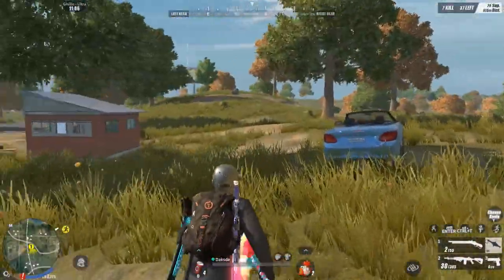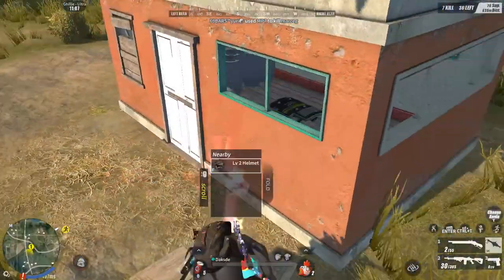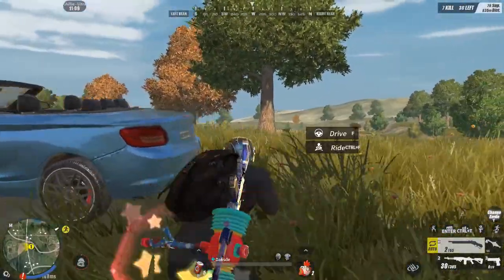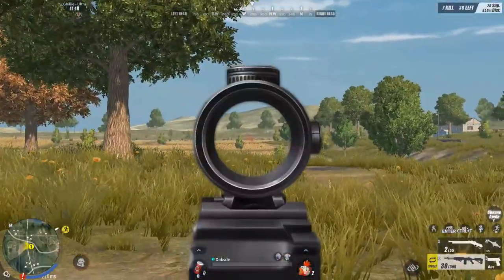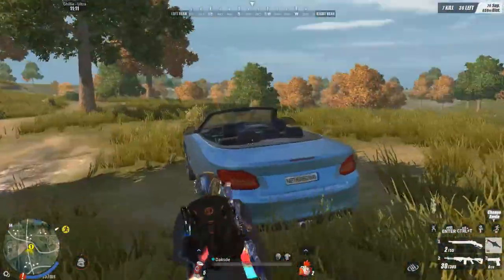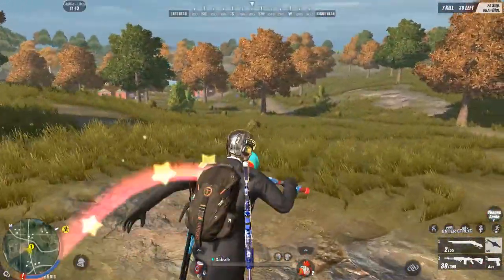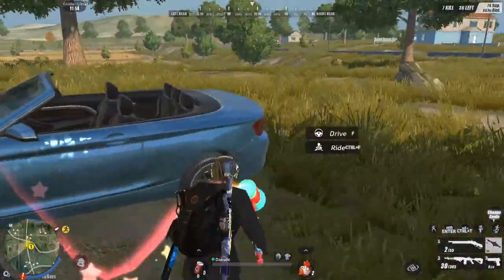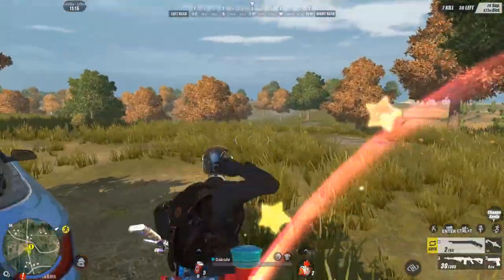Next, siguro yung kung ano yung secondary weapon nyo. Basically, yung secondary weapon — dalawa yung purpose nyan. Either pamprotekta mo sa sarili mo — parang yung sakin kanina nung may sumugod sakin, na-shotgun ko kagad siya. So mamimili ka kung either SMG or Shotgun yung barrel mo.